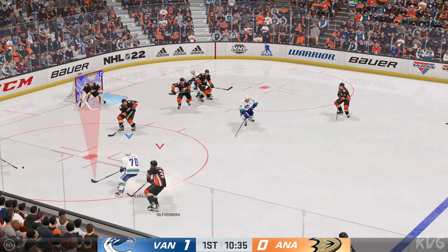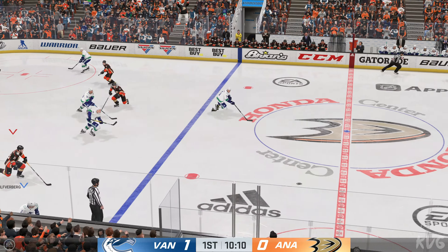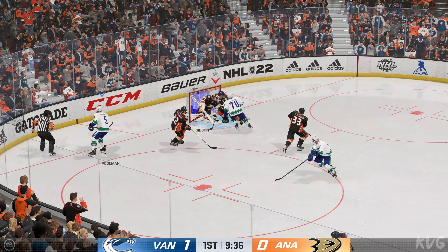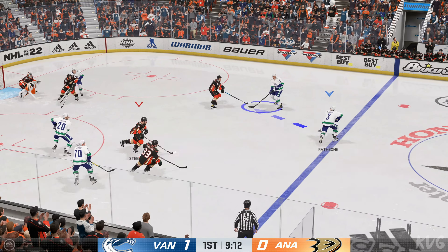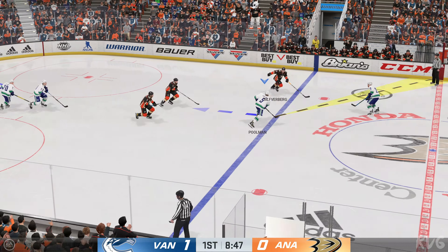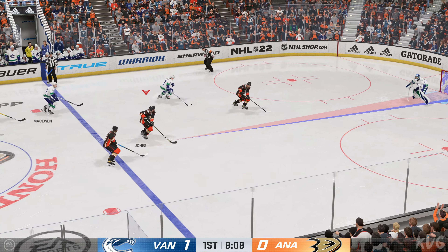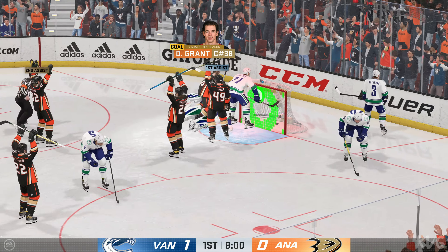Too much congestion blocks that. And makes the routine save. And a miss — that goes right out of the zone. Steps into the offensive end. And he's able to handle that one. Slides it back to the blue line. Here's the shot. Moves around along the half wall. Too much congestion blocks the shot. Here we go — 3-on-1. Scores, and we are tied.